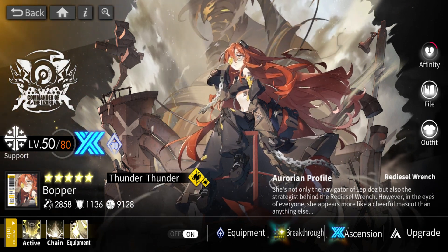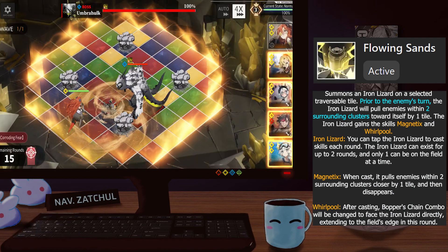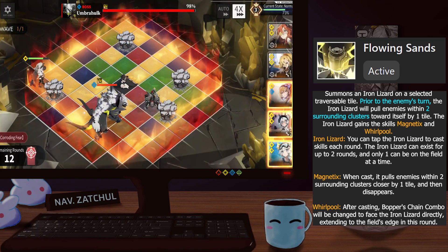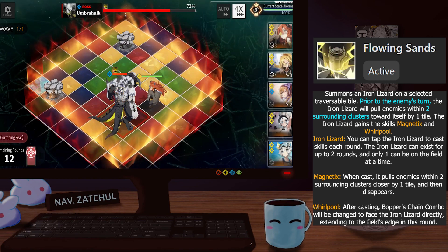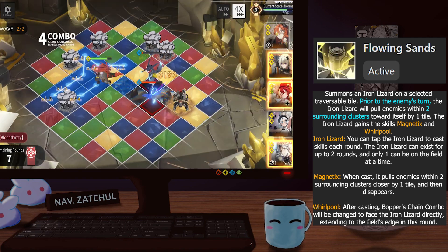Going to the breakthroughs: the first one gives a print to Strike, and the last one allows the Iron Lizard to immediately activate the effect of pulling in enemies within two surrounding clusters towards itself by one tile when it is summoned. For the active skill, when the Iron Lizard is first summoned it will pull in enemies within two surrounding clusters towards itself by one tile. It also has the effects of Magnetics and Whirlpool. Magnetics pulls enemies within two surrounding clusters towards itself and then detonates afterwards.